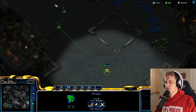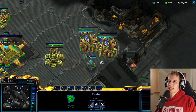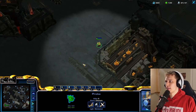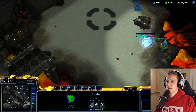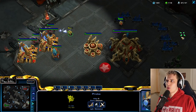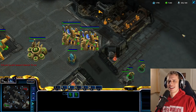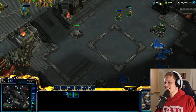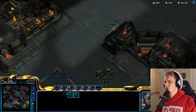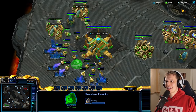This probe movement is very suspicious — I would immediately start looking over here and here. But it's hard to say where probes come from at times. Adept, adept, adept, adept. Oh — stalker, stalker, stalker, stalker. Twilight Council. Christianer, that is very cheeky of you, my friend. You're going to play one-base Twilight Council? That is an illegal move, I believe. Rumor on the street is that actually is an illegal move.